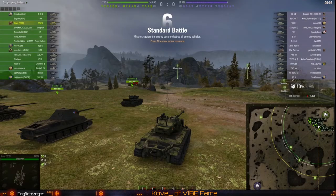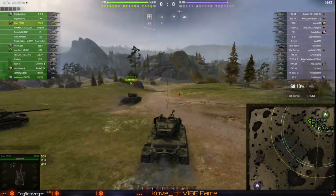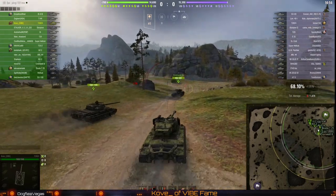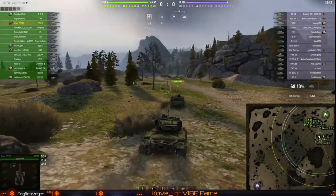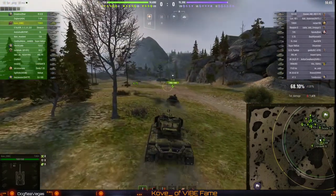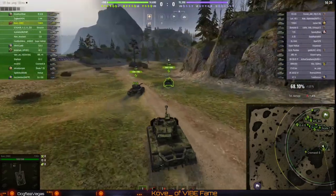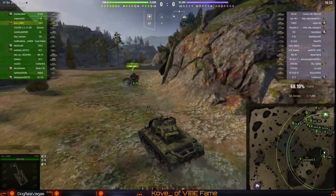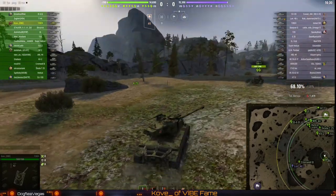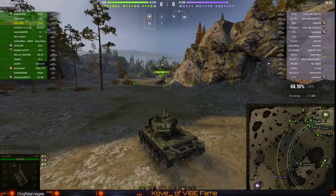Here we are in the first battle on Corellia. We are against tier 6s, which is rather rare for preferential matchmaking tanks, so it's kind of a delight to see. The tanks we really need to worry about are the tier 8s; some of the tier 7s can easily go through the frontal armor of this tank, but you kind of want to play this as like a support heavy type vehicle.